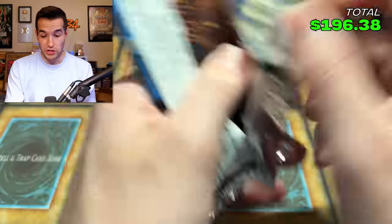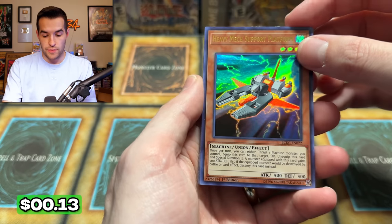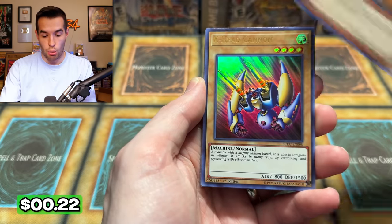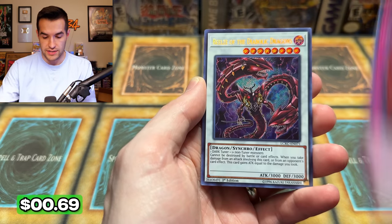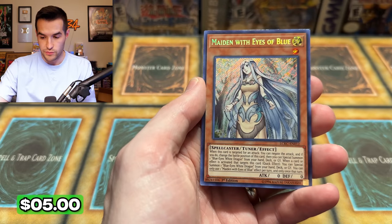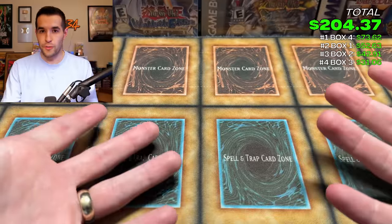That was really good — can we possibly top that? Blue Eyes Shining Dragon looks amazing in that print. Heavy Mech Support, Exile the Wicked, Tiger Dragon, Blue Eyes Twin Burst Dragon. The Diabolic Dragon — that's a secret, that is decent. Another Maiden, and Azure Eyes — that's a playset of those. Still looking for our last Ash Blossom. Here's how we're doing, guys — four packs in, I feel like we've made a decent amount back.